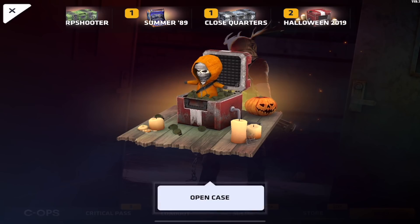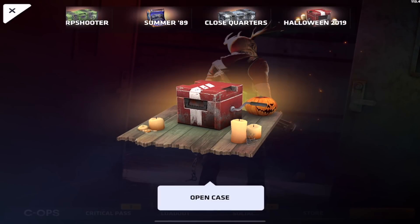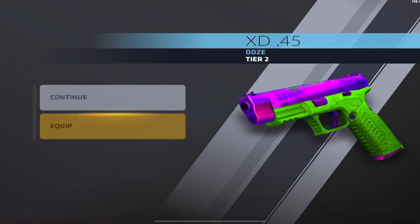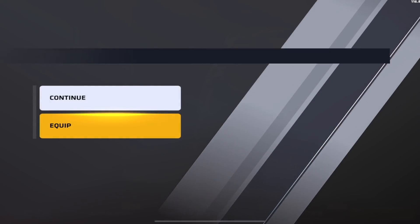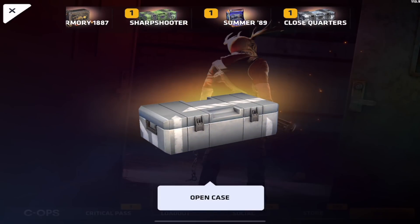Down to three cases. First duplicate — Poison again. We're probably not going to get anything we want. Have we got a single tier 5 or tier 4? Uzi again for the XD — not bad. And we're almost done. We got the Purge skin for the Super 90 — I'm going to go ahead and equip that.